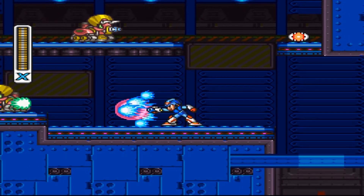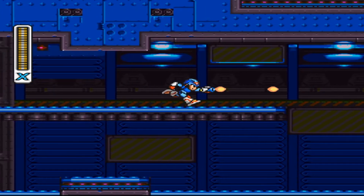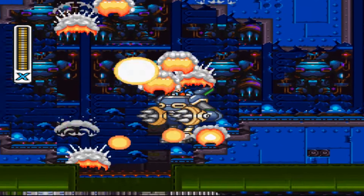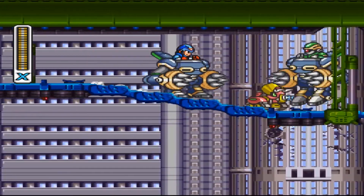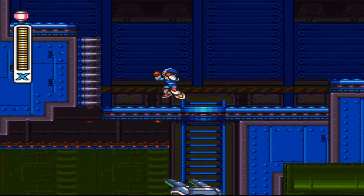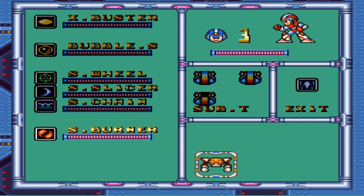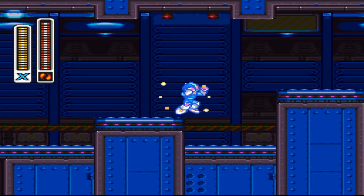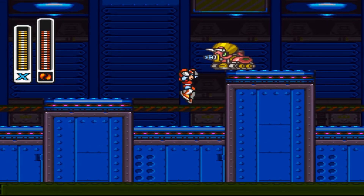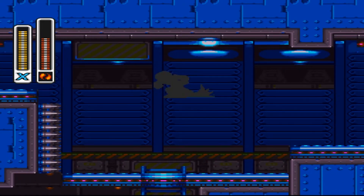Back to Wheel Gator's for the last time. We have to go a pretty good deal of the way through the stage. These little dinosaur tanks don't go down in one charge shot. I'm gonna progress through the level normally up until — I think it's right after the armor part. Should help with showing what these wings do — I want that too.